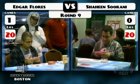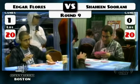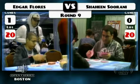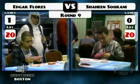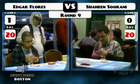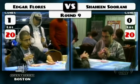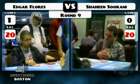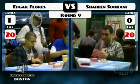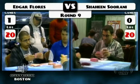As we go to sideboarding, let's take a look and see what we've got. Four Flash Freezes, four Kor Firewalkers aren't going to do anything out of the board for Shaheen. Some Stoic Rebuttals possibly. And we were talking with David Shields about Day of Judgment and how some people like to keep in that one Day of Judgment in the Cawblade mirror. Do you think anything changes when we go Cawblade versus blue-white control?